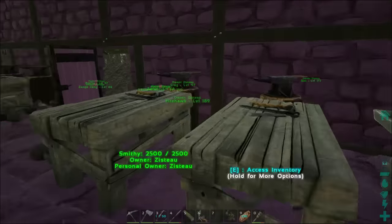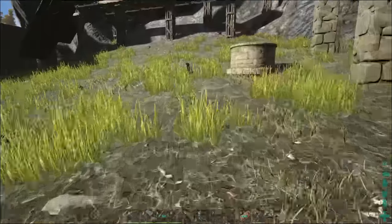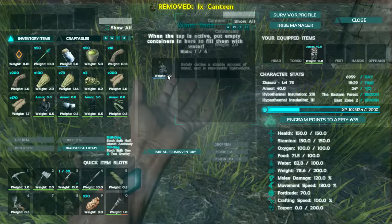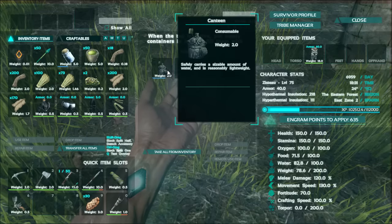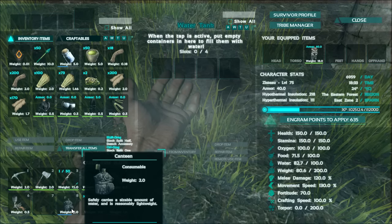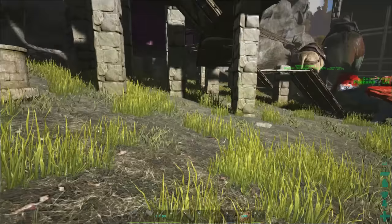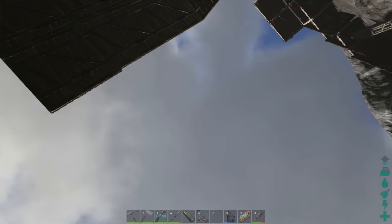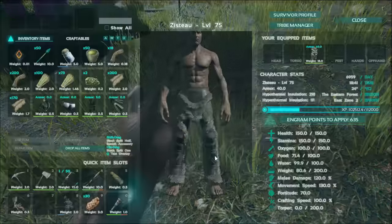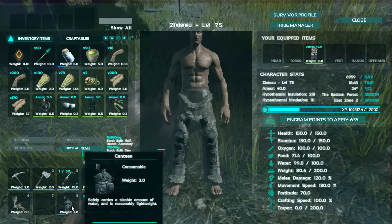Let's try this guy out. Next episode we are going to do some experimentation with the scuba suit and do some deep water exploration. Really excited to do that. This water tank full doesn't even fill up the canteen all the way, and this is lighter than the water jar. Water jar you can drink from twice. Water skin I think only once and that leaks. This one should be better. It looks like you can drink from it four times.